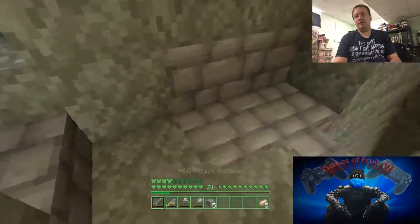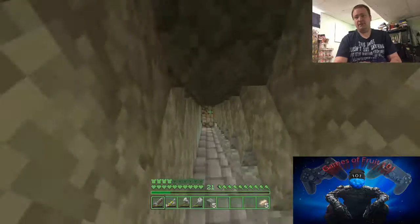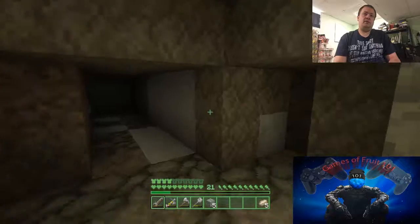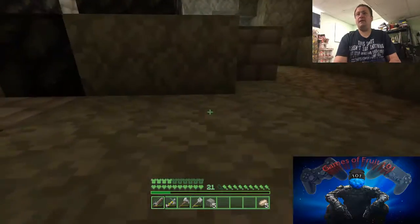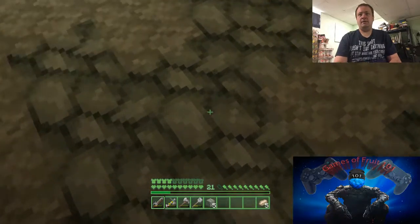Come down here — there's a little access to a cave right there. Caves are supposed to be interesting. I've got access to lava down here.